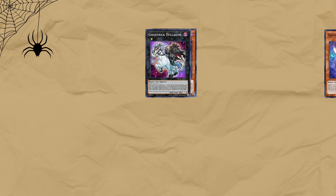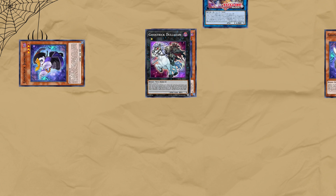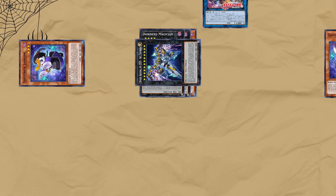This deck also has easy Zeus access. By using Dual Hand to have a monster's attack, if you have just two other Ghost Tricks on board, it can beat over a 3k body, letting you go into Downward and then Zeus for 4 materials.